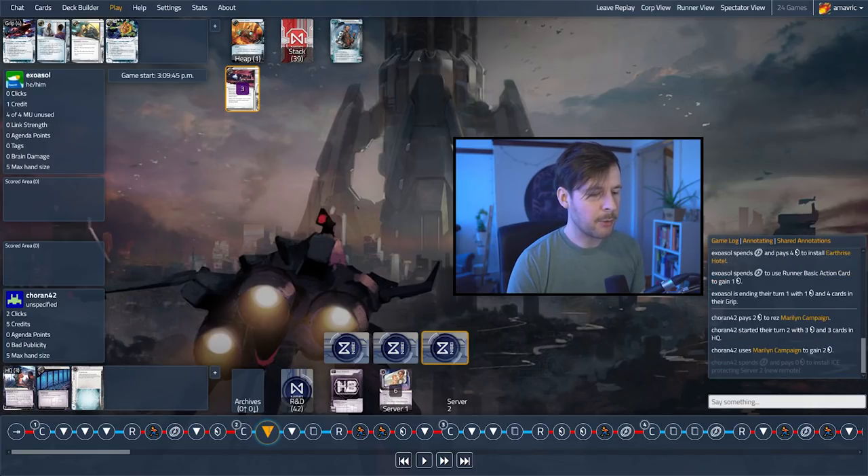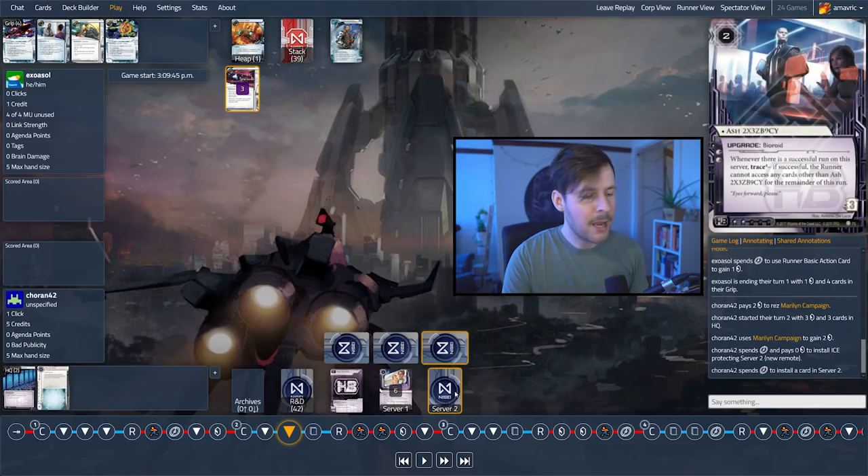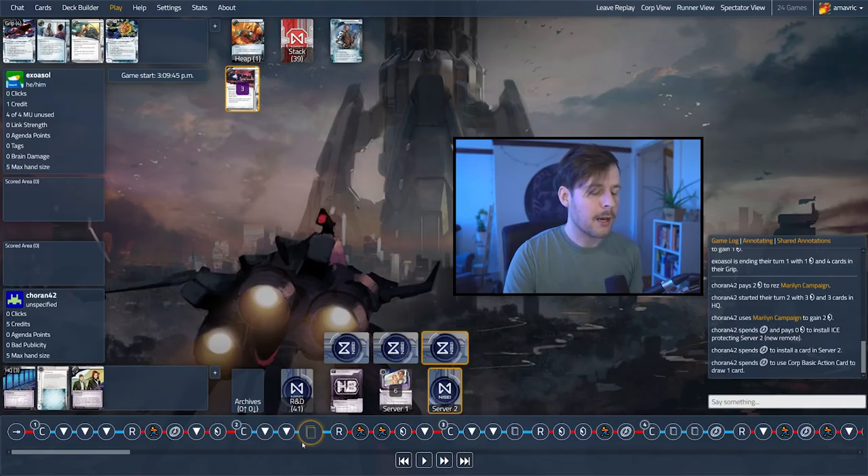We rez the Marilyn — that's going to be ticking away. We're going to install into a new remote server — there's the Turing. Looks like that's going to be their scoring server. Turing is five strength on a remote. Also worth noting that Turing does kind of work like a Bioroid — if you run into this on your first click, you can actually spend your next three clicks just to get through it, which can be a really, really big deal. We're going to install the Ash behind it and then last click draw a card.